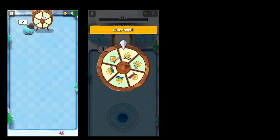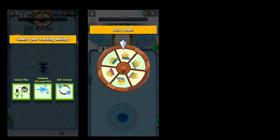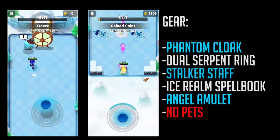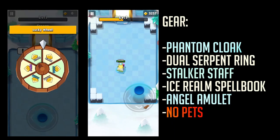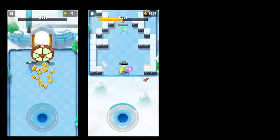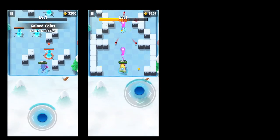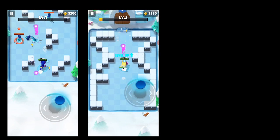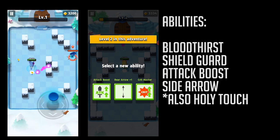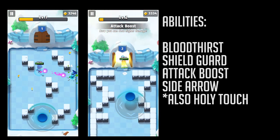This is before any gear modification or level modification, which leaves Sylvan with the distinct health advantage and Shade with the distinct attack advantage. Now diving right into this, we have both characters lined up side by side playing Frozen Pinnacle with the same gear equipped, both using the staff and no pets. RNG never being equal, I did my best to mimic the same abilities in both runs as allowed. The abilities I was able to duplicate for testing purposes were: Bloodthirst, attack boost, side arrow, and shield guard.